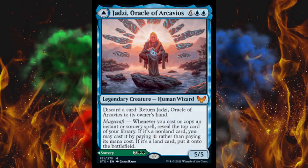Next up we got Jadzi, Oracle of Archavios. I bet that's some kind of repository that the ancients had — those archaic statue people that live in the forest — that the college is searching for because there'd be mad spellbooks there. I could just go read the story, but I'm crunched on time. So this says it's a 5/5 for 8.